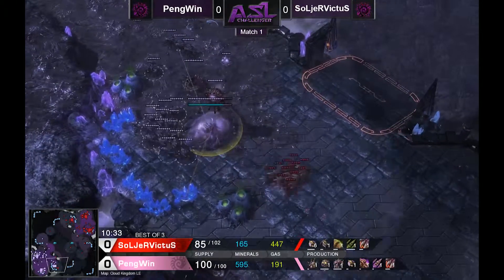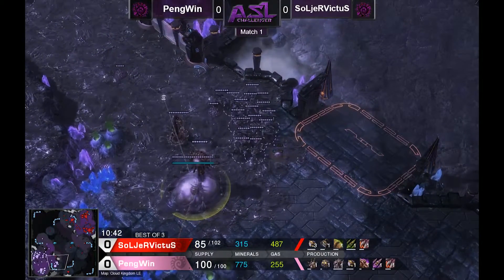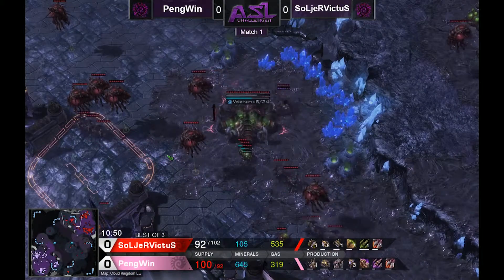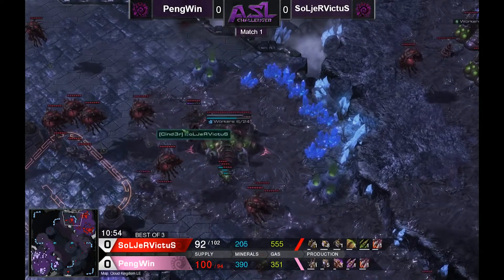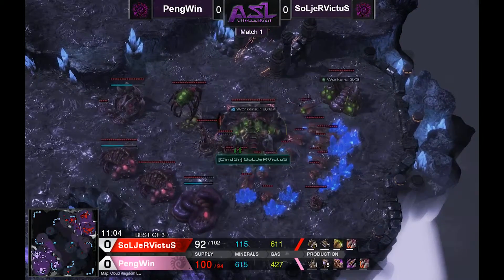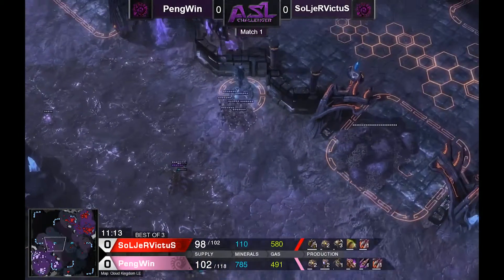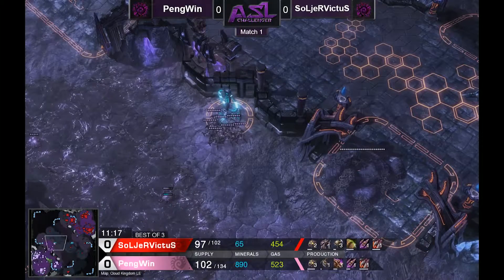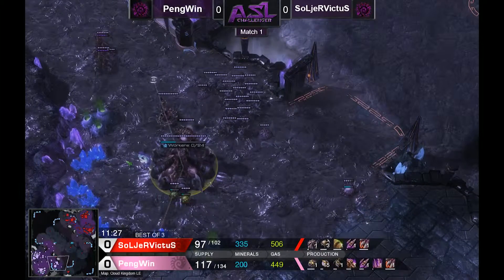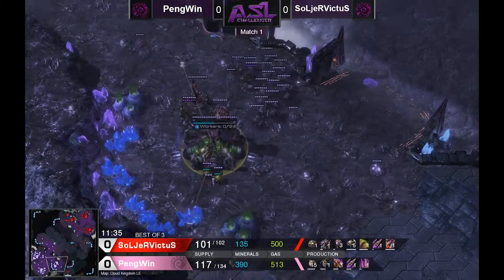We've completely moved into econ wars now — roach versus roach. Soldier Victus has his third up a little bit faster, which is nice. He's trying to do a little ling run but it won't really have any effect against all these roaches. I would have liked to see him take a really fast third, because when you see your opponent doing a gasless expand, there's almost no pressure they can apply on the map without committing to a heavy speedling all-in. Penguin has sort of gotten away with it, and his build advantage and upgrades are much better.